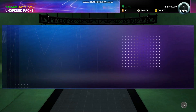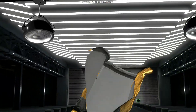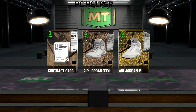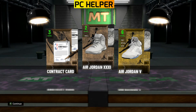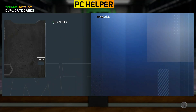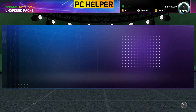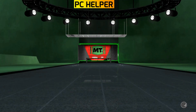Hello everyone, it's PC helper here. Today I am here with another VC glitch for the game NBA 2K21. The reason why I like this glitch a lot is because you don't even have to play the game yourself to apply it — the CPU will play and you'll get the VC. And normally before any glitch I give a warning that I won't be responsible if anyone gets banned, but the best part about this glitch is that you don't even have to worry about getting banned. It is completely safe to perform.